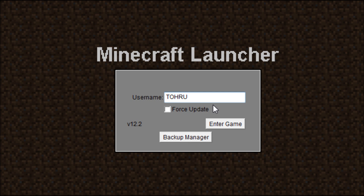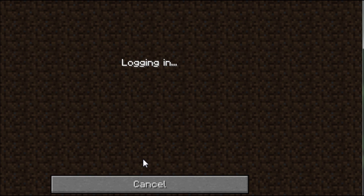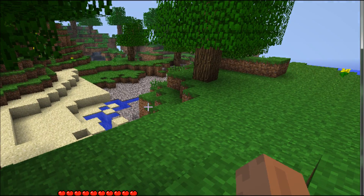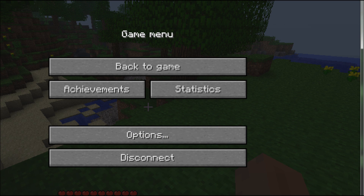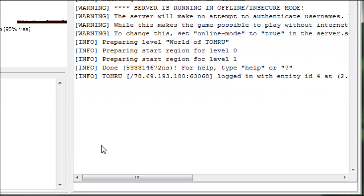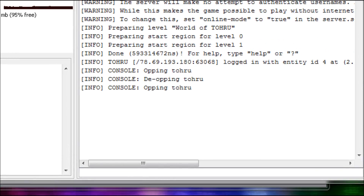This is the cracked version. Paste in the IP and connect. Now I am on my new server. If I want to make myself an admin, I type 'op' and then my username — so 'op tour'. Now tour is op. You can also remove op with 'deop', but op stands for operator, not overpowered.